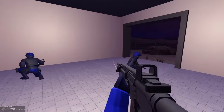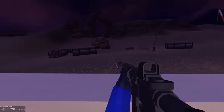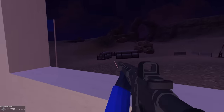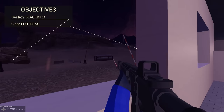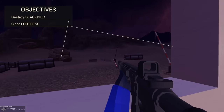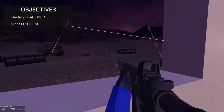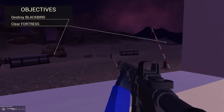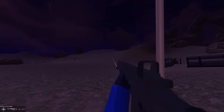We're coming in and we've got randomly chosen objectives. If I press the map or tab, look at this: destroy the Blackbird and clear the fortress, both on different parts of the map. Depending where you look, you get visual indications of where you need to go to complete either objective.